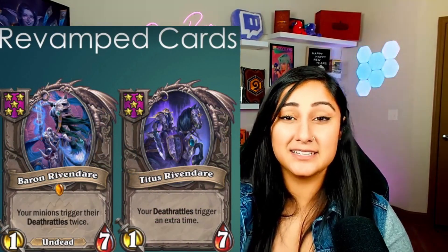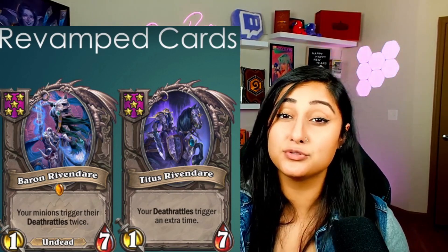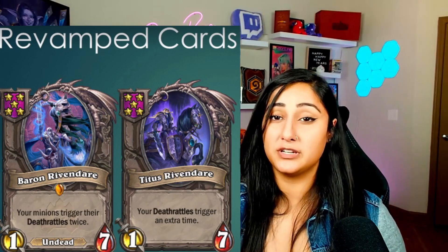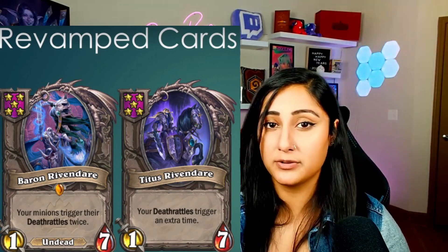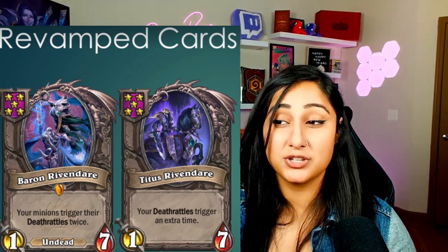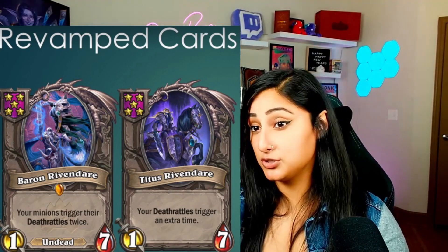The last minion we saw from Tezdy is Titus Rivendare, which is replacing Baron Rivendare as the neutral 1-7. There's also a functional change here — Baron Rivendare couldn't stack, so if you had two on your board, death rattles still only triggered twice. However, with the text change of 'your death rattles trigger an extra time,' having two Tituses on your board will indeed stack.